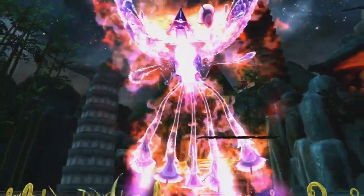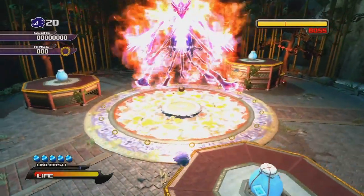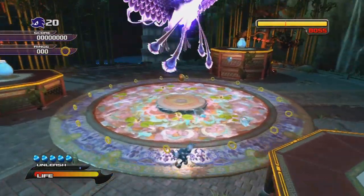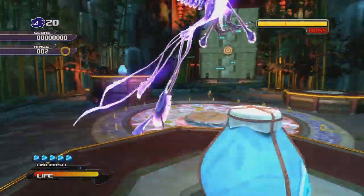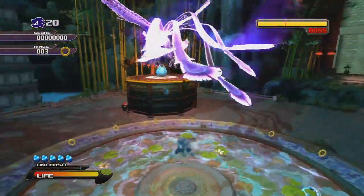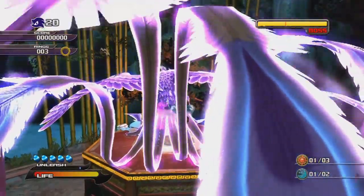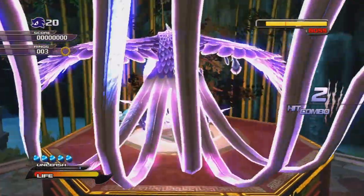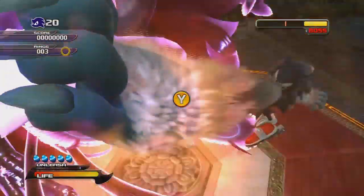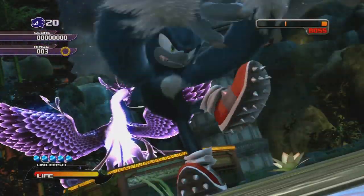Aloha everybody, and welcome to part 15 of Sonic Unleashed. And now ladies and gentlemen, we're taking on the HD version of the Dark Gaia Phoenix. So this one's pretty much the same idea as the Wii version. His body is lit with flames, and you can't damage him at all until you throw some water bottles or water vases at him, at which point he'll rest up, land somewhere, and then you beat him up until a quick time event happens, and then you just drain his health bar.